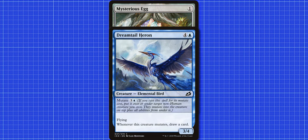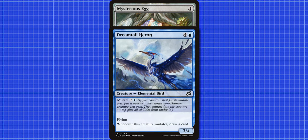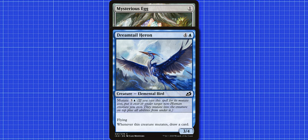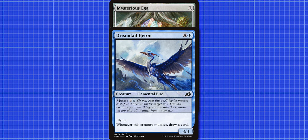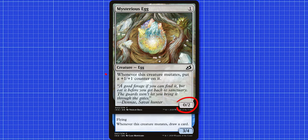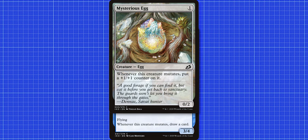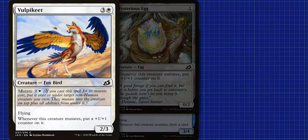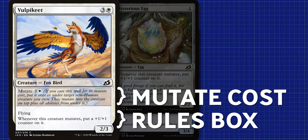If you place Dreamtail Heron above a Mysterious Egg, the creature stays a 3/4 elemental bird. It retains the power and toughness as well as the creature type of the creature on top, and it keeps all the abilities of all the creatures now fused together. If you put it below the Egg, it stays a 0/2 egg creature, but it keeps the other text box from the Heron. That's why the text box is split in half — to show that you can stack the cards.